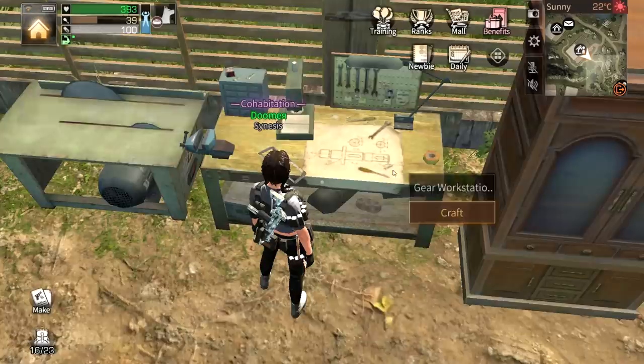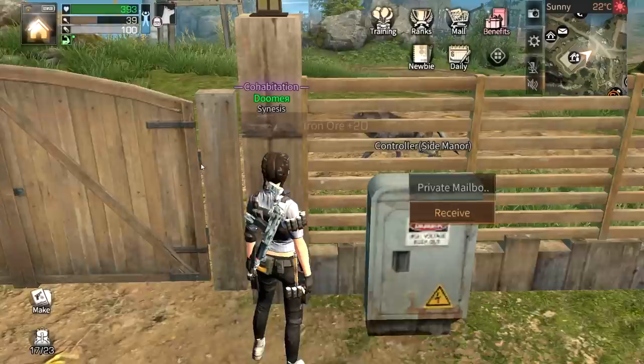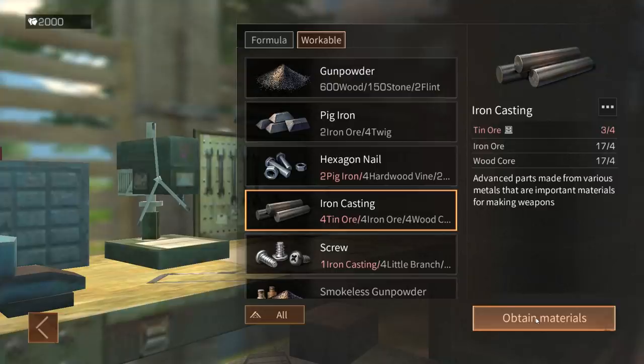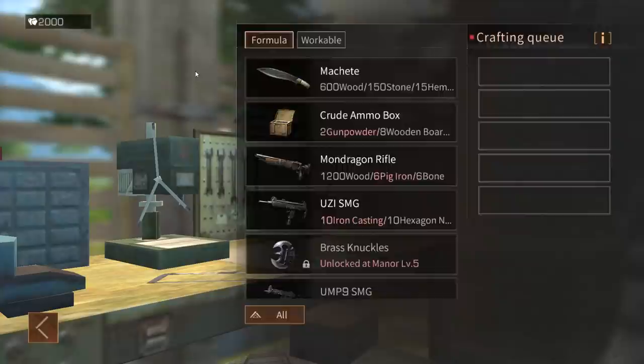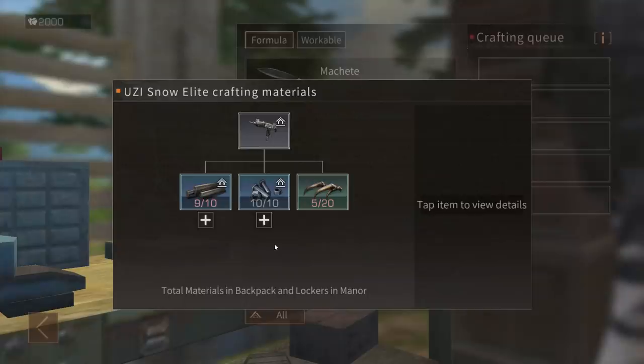Actually we do — all we need now is iron ores and I have iron ores. Let's go to the mailbox, take the iron ores, and finish the uzi. I think I have enough gloves to make that uzi for sure. But I need 10 ores — wow, I'm missing one. I'm missing one tin ore. I searched my mailbox and there isn't a single tin ore left — I took all of it.